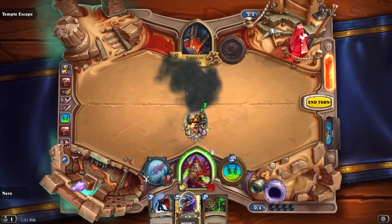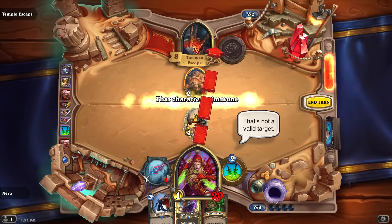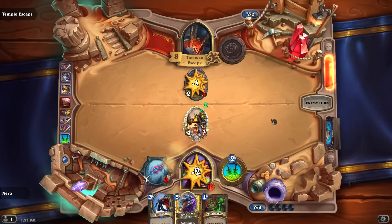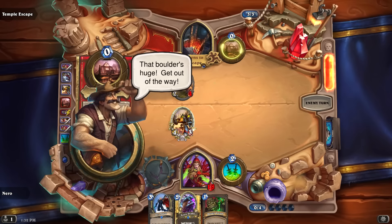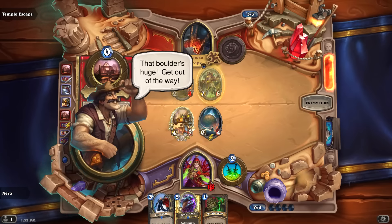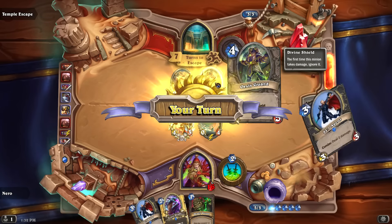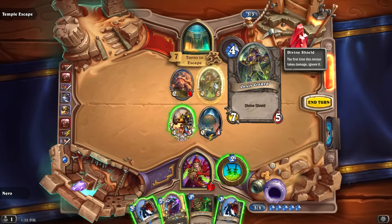Backstab is available but I'm confused about what I'm supposed to do here — am I just supposed to survive? An Orsis Guard has divine shield — oh golly.